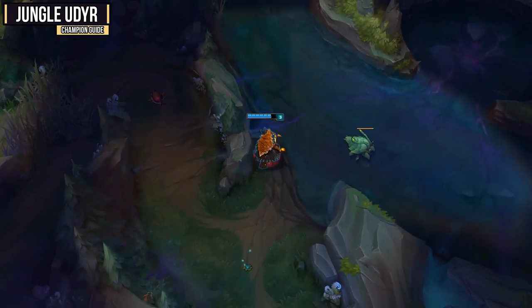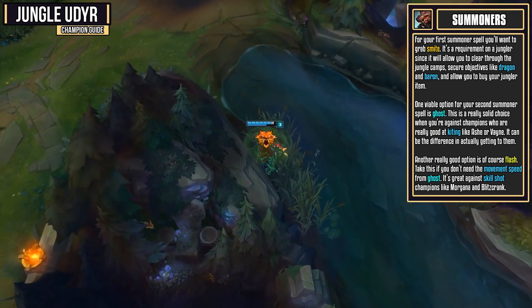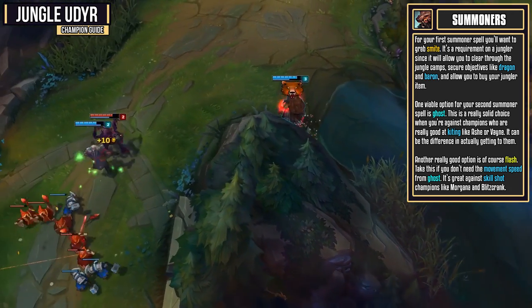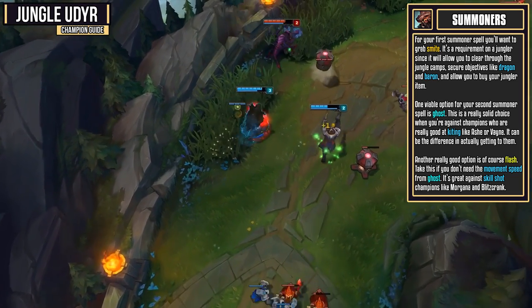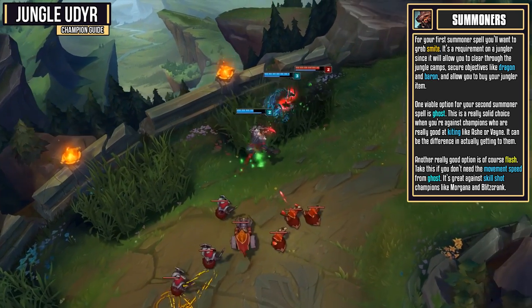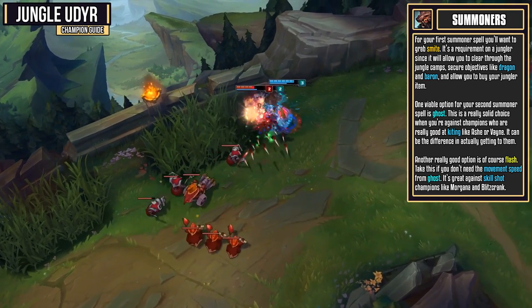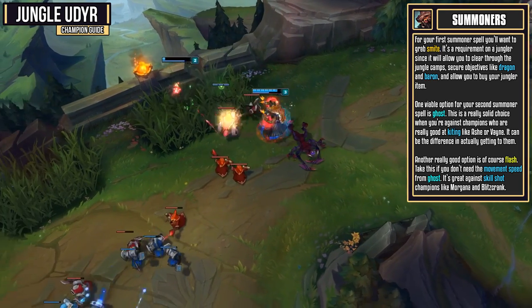For your first summoner spell, you'll want to pick up Smite. It's of course required on a jungler because it allows you to clear through the jungle camp, secure objectives like Dragon and Baron, and allows you to buy your jungler item in the first place. Now, one viable option for your second summoner spell is Ghost. This summoner is really solid if you're against really strong kiting champions like Ashe or Vayne. This summoner spell can actually be the difference in getting towards those champions.